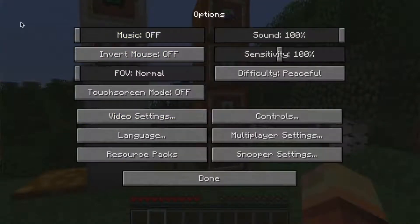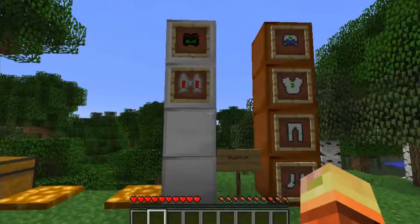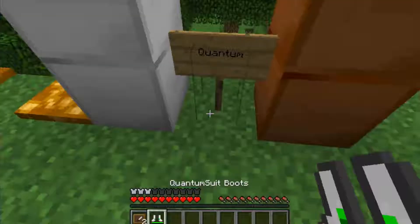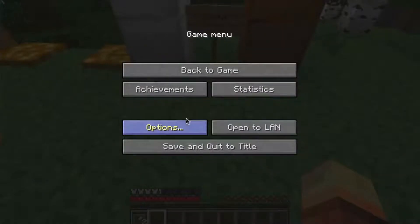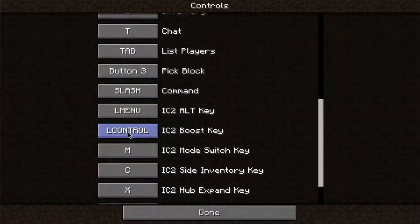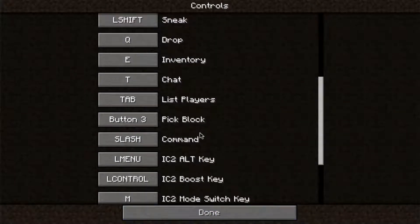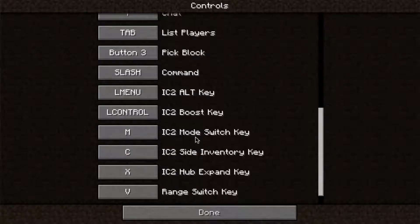So we all know about the annoying Minecraft music, which I'm going to turn off right now. Let's go over the IC2 keys. The boost key is left control by default, then there's the alt key, the boost, the mode switch, and the side inventory — which I haven't figured out yet, so leave a comment if you know. The hub expand key we will also be using. Just know that when I say the mode key, I am pressing M.